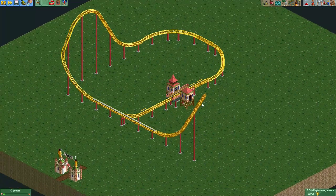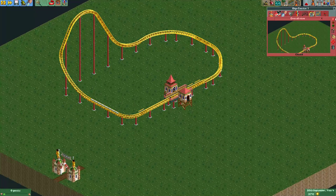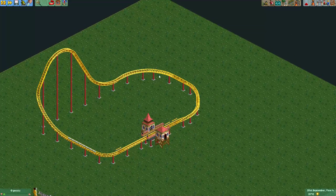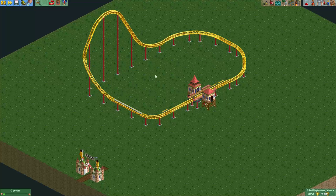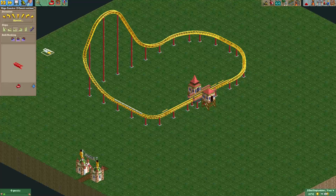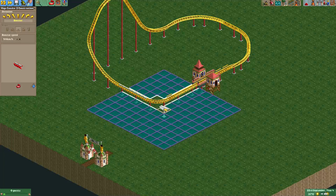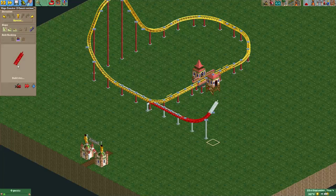So in order to make it work, we will have to remove this part of the track. Right now we have a continuous circuit which has all the block sections on it — this is important to have in the end. So if you have a more complicated track, you just have to make sure that all the block sections are on your continuous circuit. What we'll do now is we'll add another track — so this is a new ride. Let's make it boosters, we'll make strong boosters here: 144 kilometers per hour. That should be nice. And we'll build backwards here, just like we did previously.